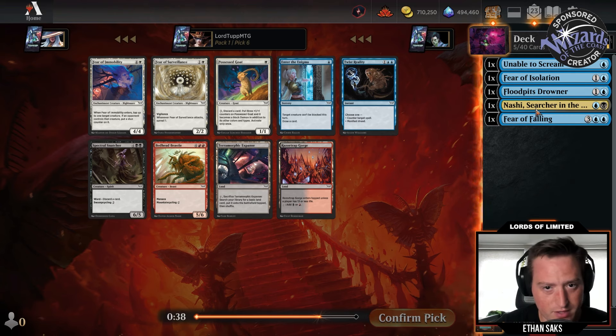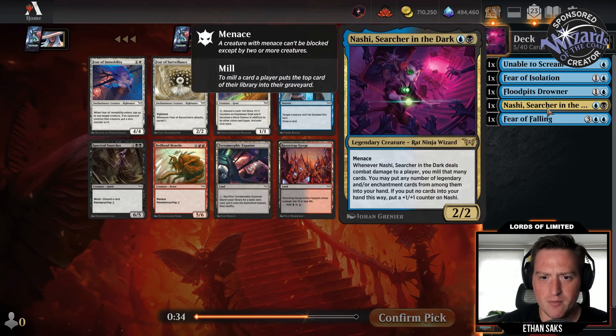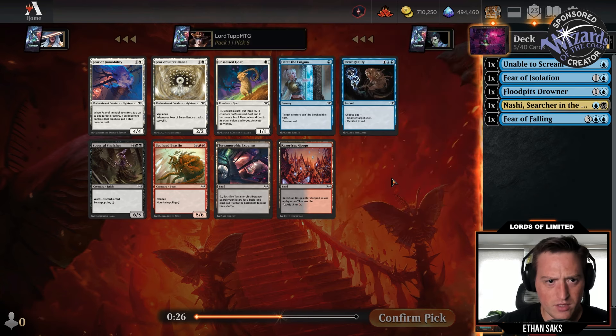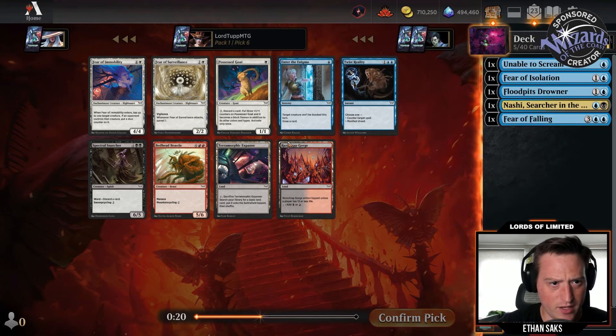It's been worth noting that we've basically just taken blue cards and not seen much. We saw Murder and we keep seeing the rats, but not seeing a ton. Nashi is definitely going to get worse if we aren't straight blue-black — I wouldn't splash this. So here I don't think I want Enter the Enigma or Twist Reality.